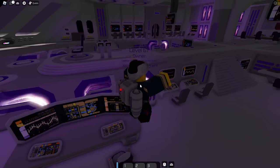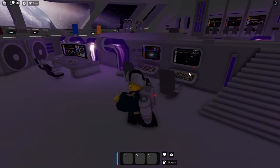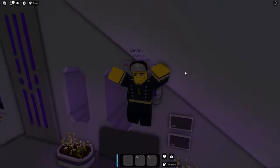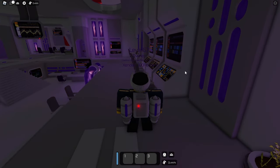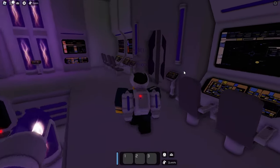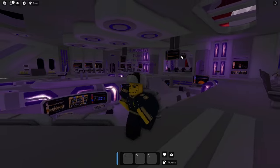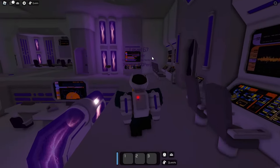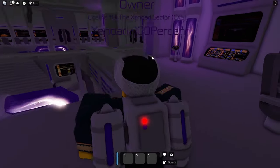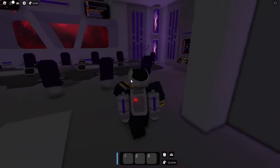Just like the Star Destroyer Venator and all the other Star Destroyers, we have this sunken-down area for the lower crew, as well as benches. Thankfully, I can actually sit in the chairs — something I've been sad about before. You also have a screen facing forwards or backwards, airlocks on the left and right, and elevators further back.